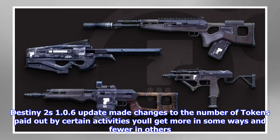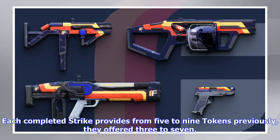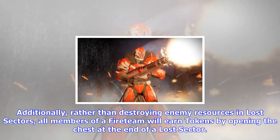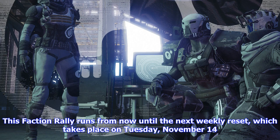There is also a faction rally exploit to account for. The way in which tokens are awarded is different than during the first faction rally. The Destiny 2 S1.0.6 update made changes to the number of tokens paid out by certain activities — you'll get more in some ways and fewer in others. Each completed strike provides 5 to 9 tokens; previously they offered 3 to 7. The first nightfall of the week per character provides 10 to 18 tokens, while heroic public events hand out 5, down from 8.